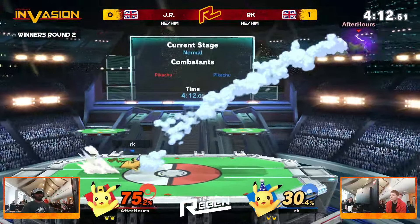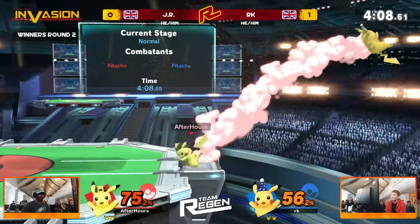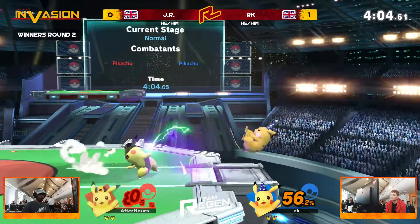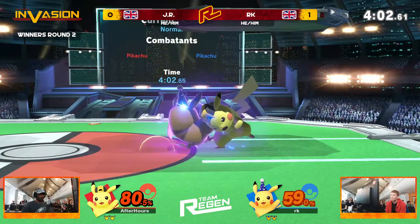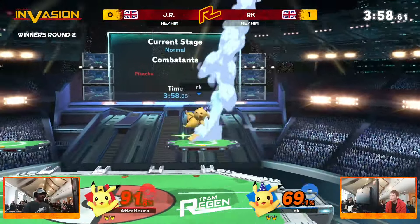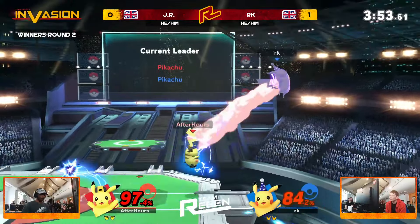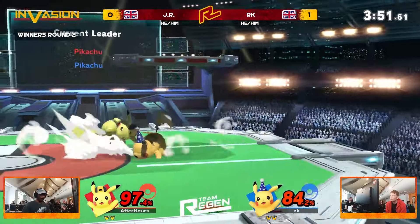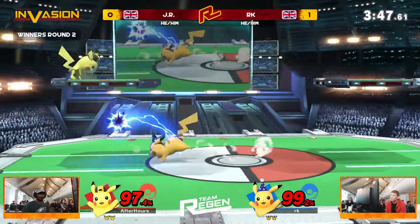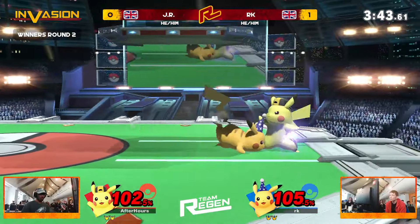Quite a risque forward smash there — but I love that. JR finally getting the drag down, going for these thunder jolts instead of any kind of down air. A little bit of a scramble — JR managing to sort of get the benefit of it. Quick attack, RK getting a reversal. I'm loving RK's reactions — he's really happy to just stop and wait for something. JR with these reads as well, just anticipating the spacing of the quick attack on stage and then just meeting with a dash attack.